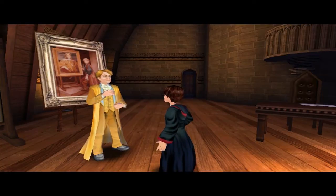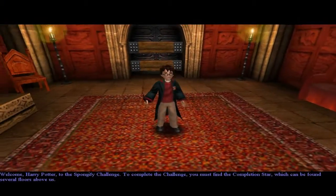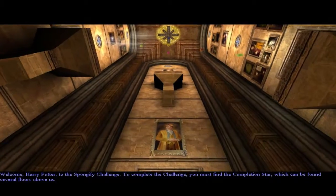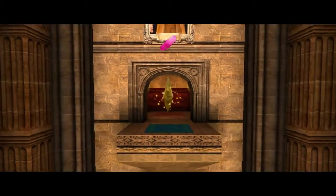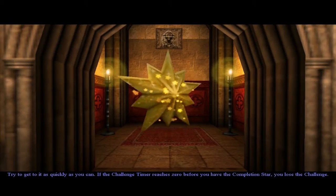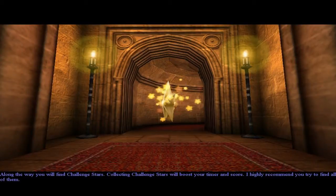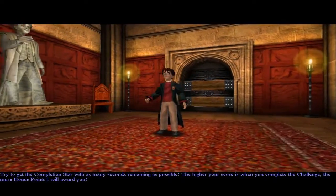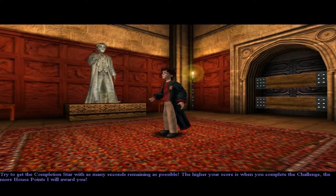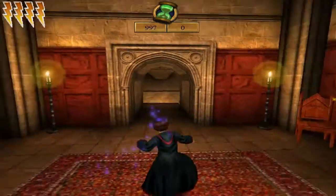You can take the Spongify challenge. Can't wait. Welcome, Harry Potter, to the Spongify challenge. Do I have to get a challenge star? In this challenge, you must find the completion star, which can be found several floors above us. There it is. Try to get to it as quickly as you can. If the challenge timer reaches zero before you have the completion star, you lose the challenge. Along the way you will find challenge stars — collecting them will boost your timer and score. I highly recommend you try to find all of them. I will do my best. This guy's got all kinds of plot twists. I really don't see most of what he says coming.